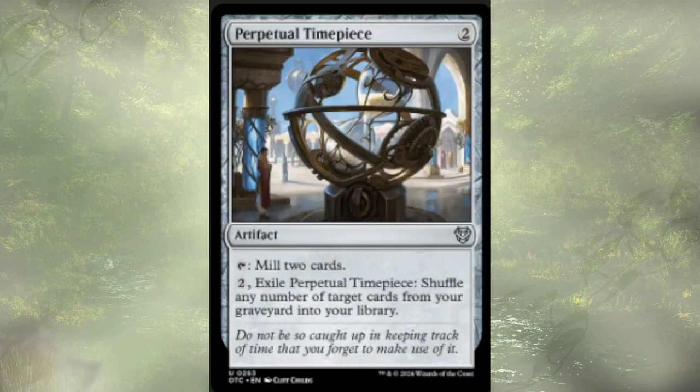Perpetual Timepiece is a two-cost artifact. You can tap it to mill two cards, or tap it and pay two to exile and shuffle any number of target cards from our graveyard into our library. Not bad — this deck does want to do a little bit of self-mill — but I feel like we have other ways of handling this.